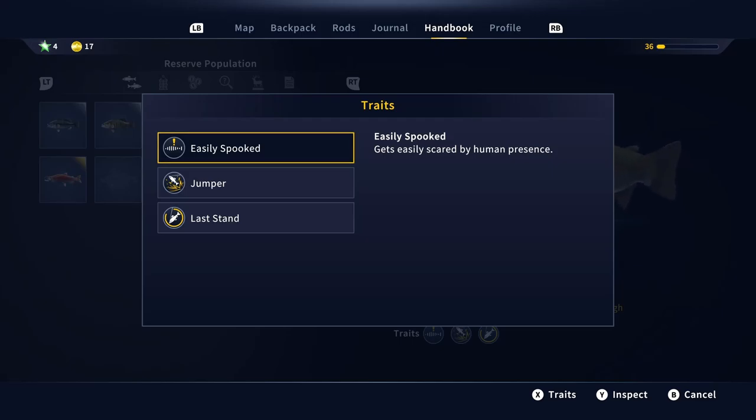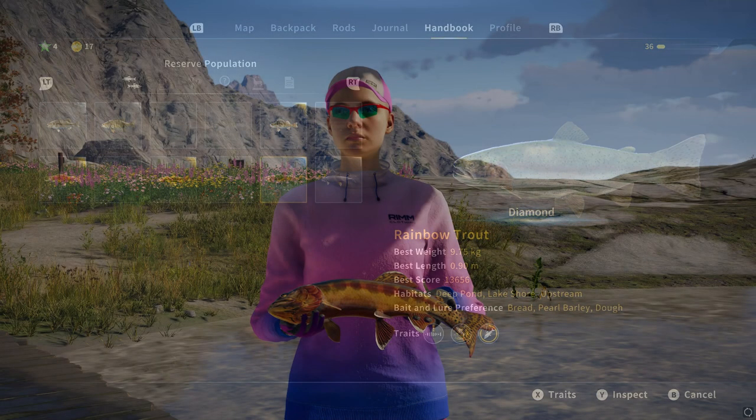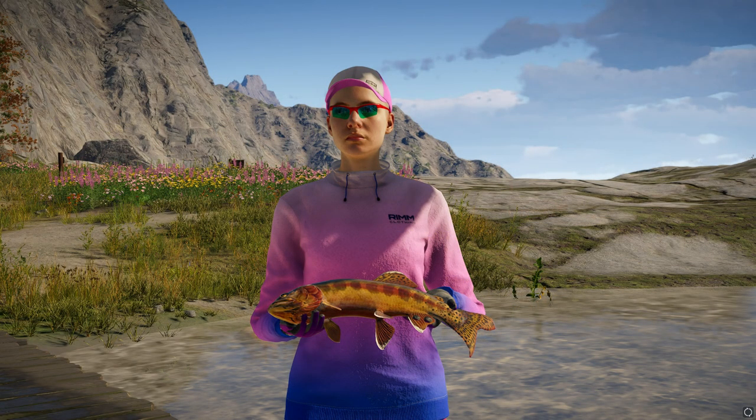On the rainbow trout, we have another new trait: easily spooked, which means the fish gets scared easily by human presence. That's a really interesting one, because if you're moving around in a boat, you're probably going to want to go and sit for a while in different areas to actually see the rainbow trout — otherwise they're probably just going to get spooked off. And running along the edge of the water would likely spook them as well. So that's another really interesting trait.